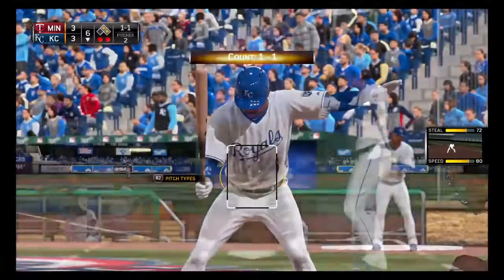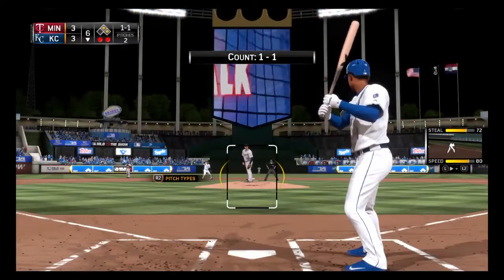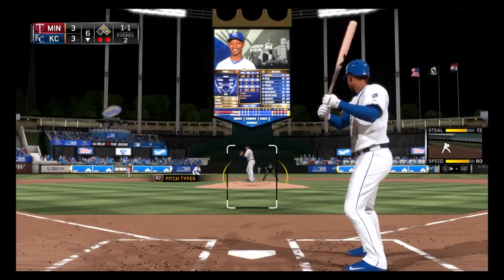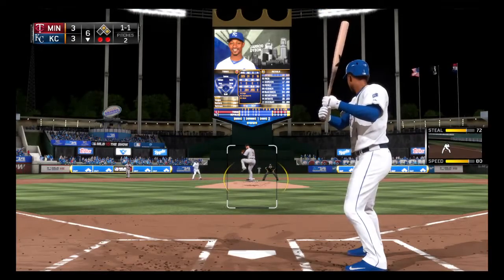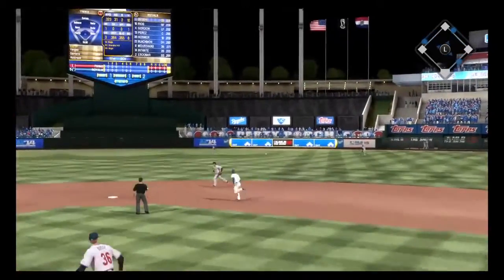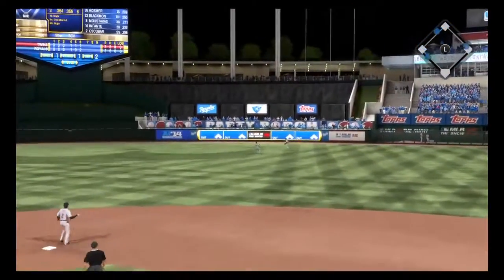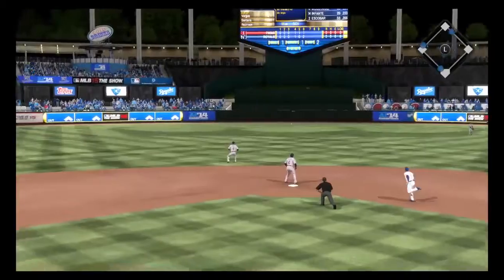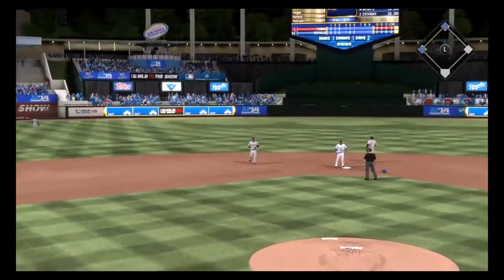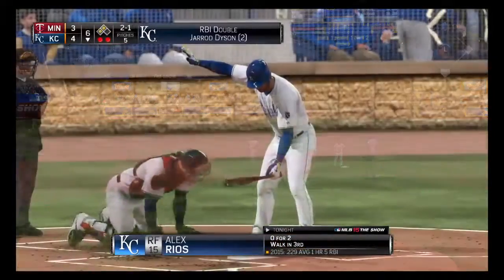Blaine Boyer brought in from the bullpen as he inherits a tough spot with two on and two out. Some action out in the Minnesota pen as both a lefty and a right-hander are up to throw. A hit to right center — that's a base hit. And that's going to break our tie as the runner scores from second to make it a 4-3 ballgame.